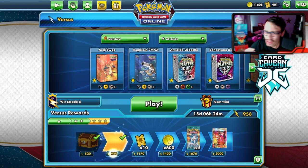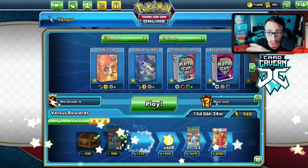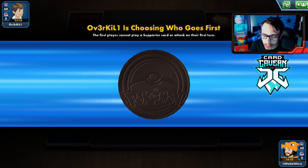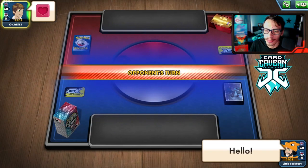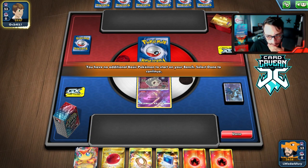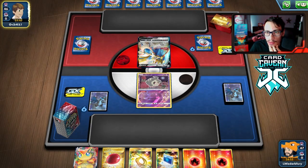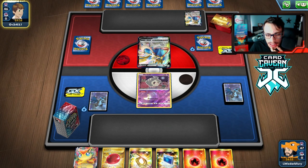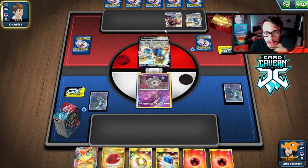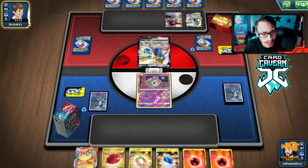We're getting so close to opening those Plasma Freeze packs — going for 200, saving and hoarding them all. Getting into another match — we're up against what looks like another Welder deck, so Dustnore is probably not going to be very necessary in this matchup. We do start with Dusclops though. Not the greatest hand — we don't have a supporter or a draw card. They play ADP — we can beat ADP. We have our win condition: knock out Pokemon, even if we can't knock out ADP easily with Victini.